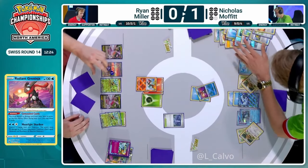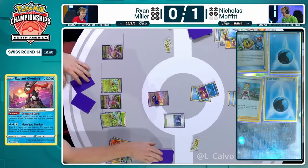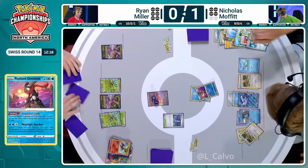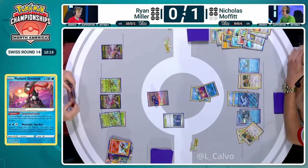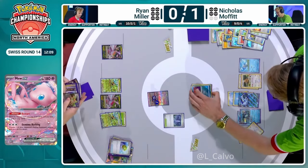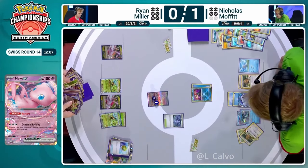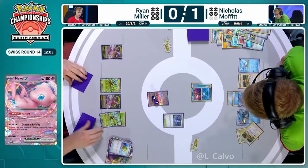There is the KO on the Charizard and 90 onto the Mew makes sense, because it means that a second Greninja in a minute would actually get the KO on that Mew sitting on the bench. Nicholas again in a great position, up a couple prizes and having found new ways to take more prizes. Mew currently in the active for Ryan — we're going to need a lot of draw from that Mew to help us out. We're going to fail the first Nest Ball, then use the second — that's also going to fail actually.